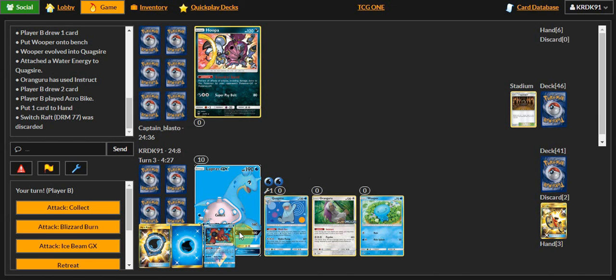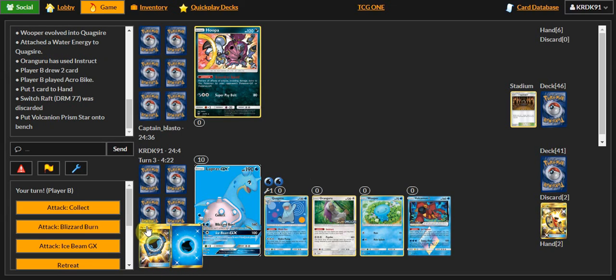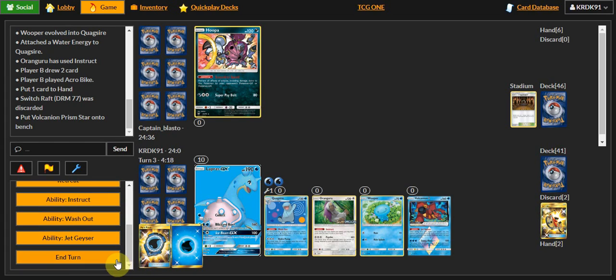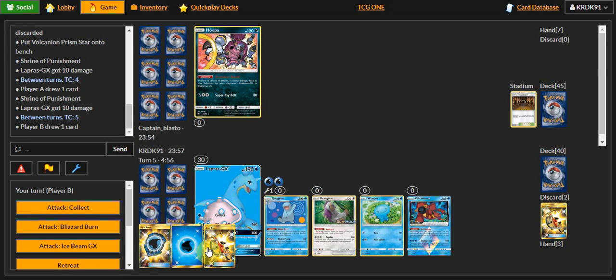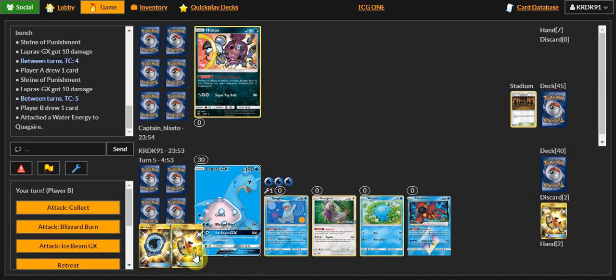I'm going to keep my hand — actually going to grab a Vulcanion because of that. I can't discard, so I'm just going to end. He doesn't have a Pokemon, but here's where I'm going to get him big time. That switcher wouldn't have been a bad idea, because they go to the catch, and then I'm going to knock out that Hoopa next turn.